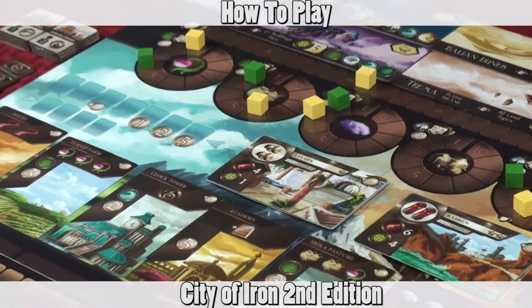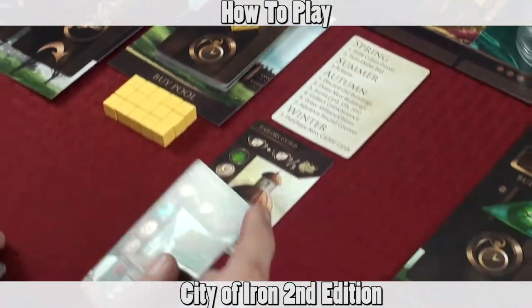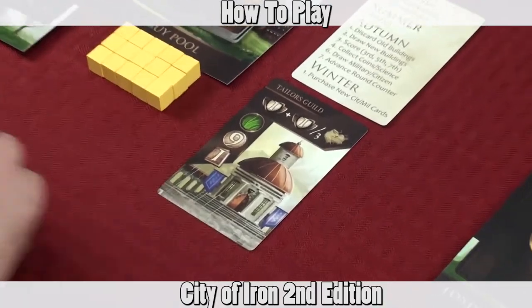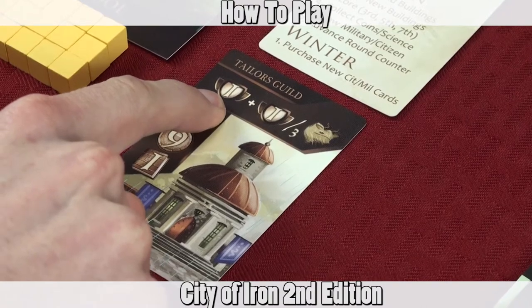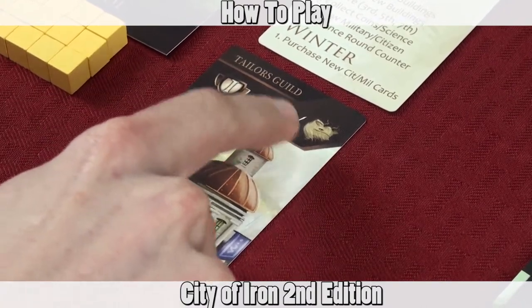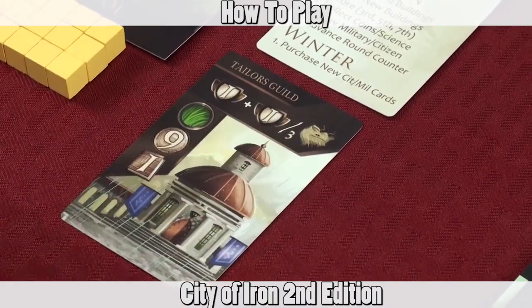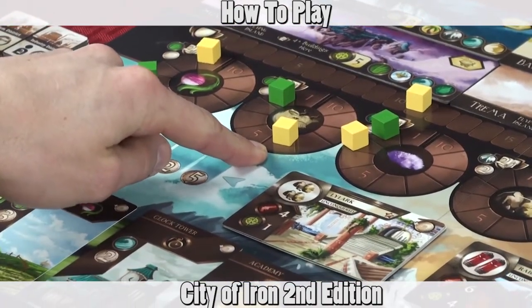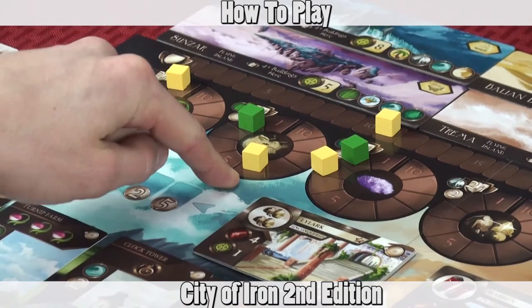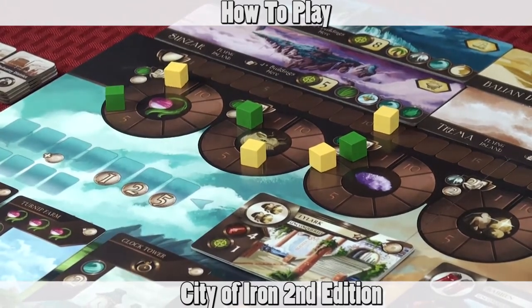You'll also score points for any buildings you've built in front of your city that grant influence points. For instance, this building gives you one influence plus one influence for every three sheep you have. In this case I have six sheep, so I would score an additional two influence on top of the one. So each scoring phase you'll score those points.